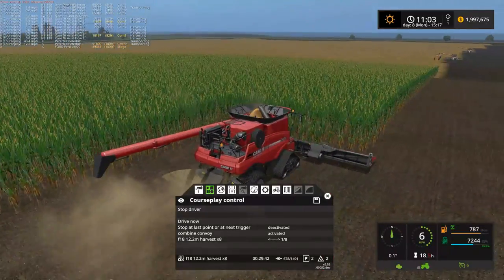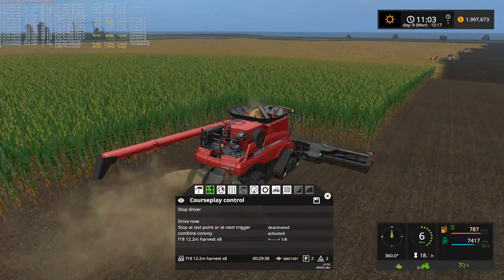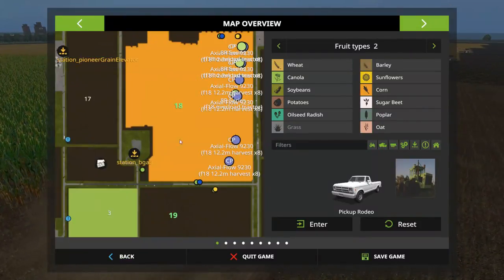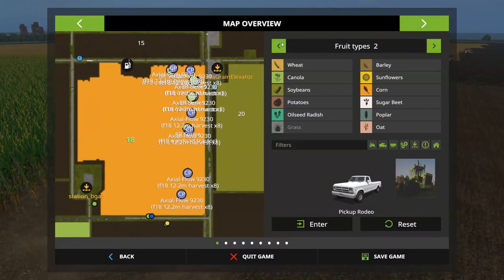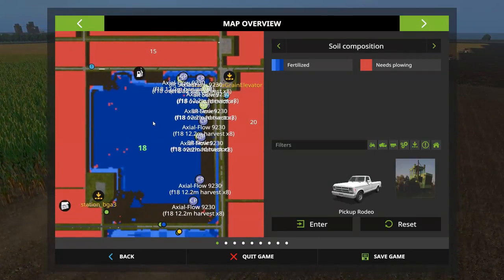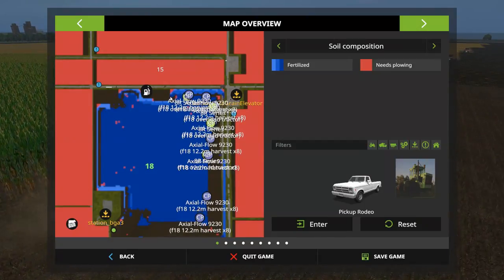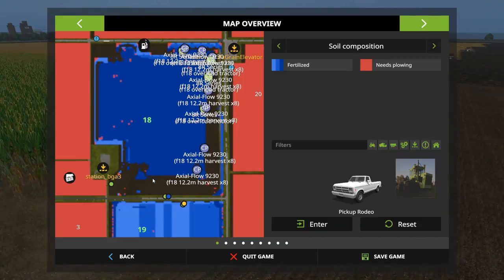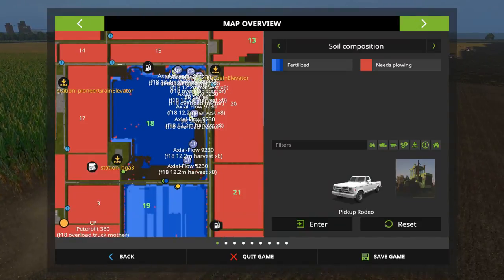Okay, pretty much picking up where we left off from last episode. Combines are still working on the headland here. If we switch to probably this view here, you can probably see it best how much we have done. I'm not sure what's up with over here why it doesn't look like very much, but you can see we've got a pretty wide swath here that's done.